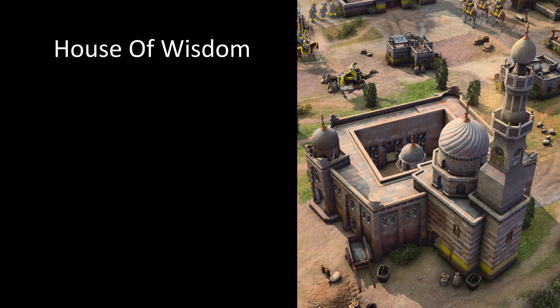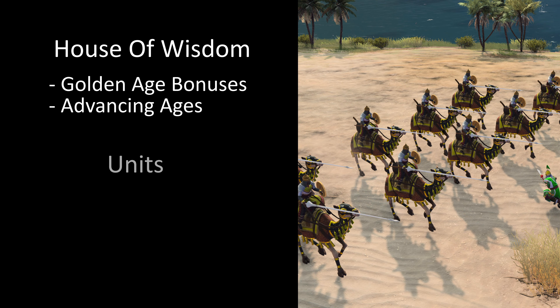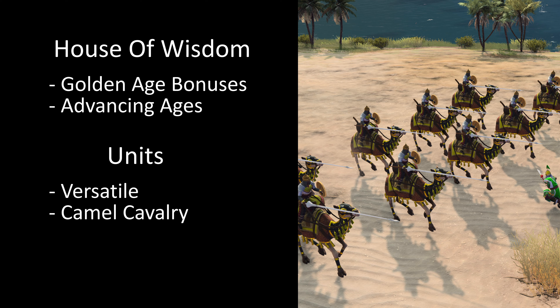The House of Wisdom is the focal point of this combination of urbanization and science, unlocking powerful Golden Age bonuses and advancing through the ages. The Ayyubids focus on versatile units to gain a tactical advantage on the battlefield, and possess powerful Camel Cavalry that lay waste to enemy armies.